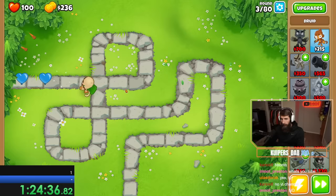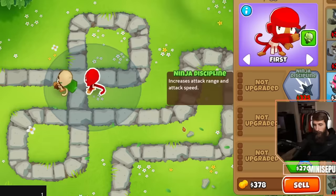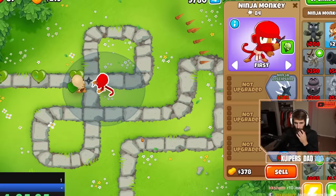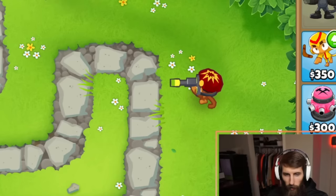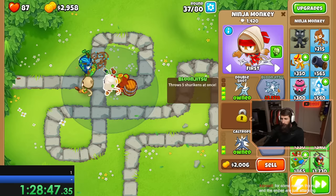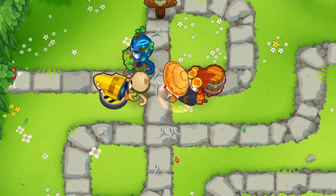I started with a druid and immediately regretted it as camos come on round 5, wasting tons of time. But we chugged along, and I made sure to get a ninja down next. Now all I had to do was get hard thorns on the druid and we'd have all our bases covered — normals, leads, and camos are all easily popped with this setup, and let me save up for Obin. I really wanted to get a druid of the jungle, but I figured upgrading the ninja and getting a 1-2-0 sniper was a safer bet, especially with that nasty camo lead that comes on round 24. And you know I went for a druid of the jungle right after.